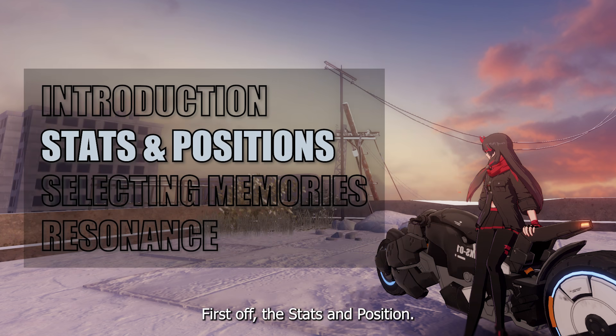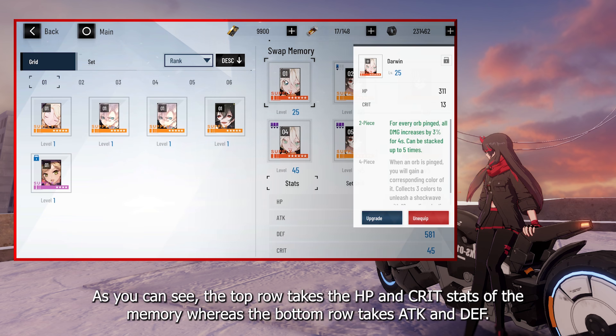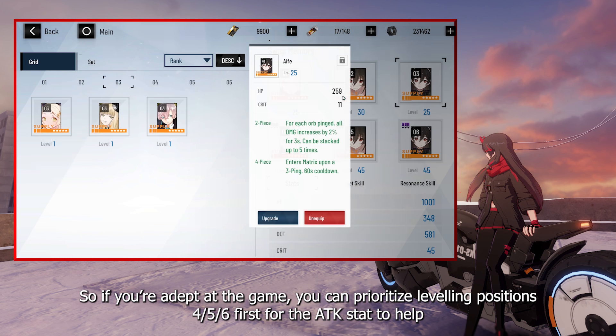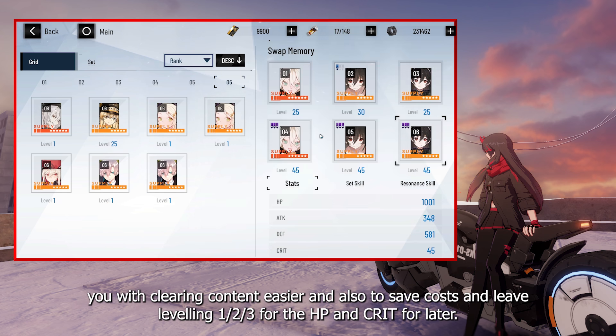First off, the stats and position. When you access your memory menu, you'll notice that there are 6 memory slots tied to their corresponding number. The top row takes the HP and Crit stats of the memory, whereas the bottom row takes Attack and Defense. So if you're adept at the game, you can prioritize leveling positions 4, 5 and 6 first for the attack stat to help you with clearing content easier, and also to save costs, and leave leveling 1, 2 and 3 for the HP and Crit for later.